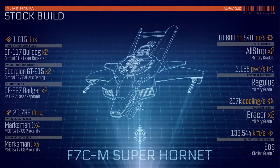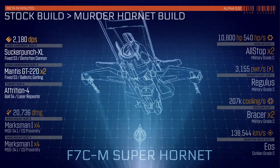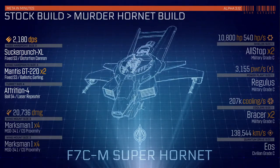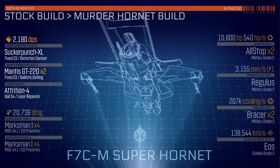We kick the shindig off by chucking out the gimbals and replacing the Bulldogs, Scorpions, and Badgers — oh my — with Sucker Punch XLs and GT220s to get rid of those pesky defenses, and slap some Attrition 4s on the ball turret for sustained fire situations.